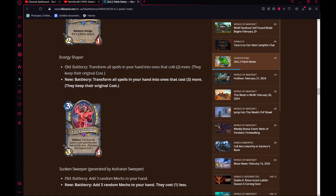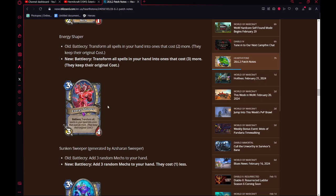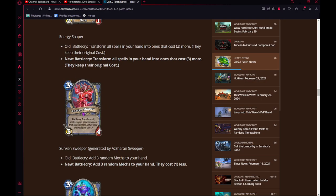Energy Shaper — the cards cost 2, now they cost 3. I don't actually know if that does anything at all. Energy Shaper was pretty much just a gigantic meme card. This card seems pretty bad in Wild, so I don't see how this changes anything.